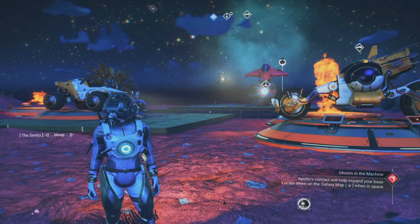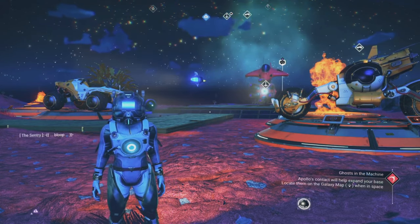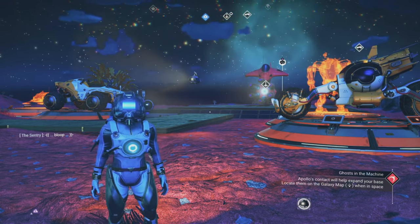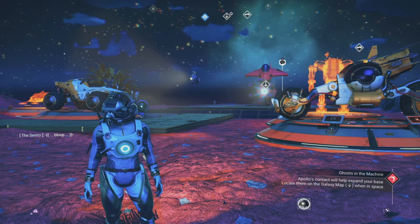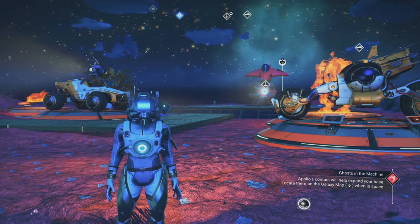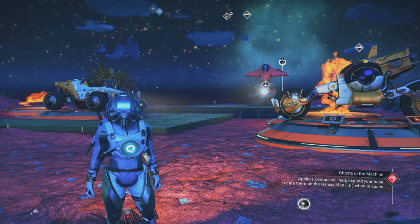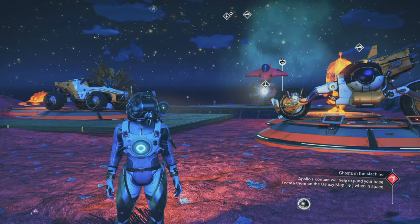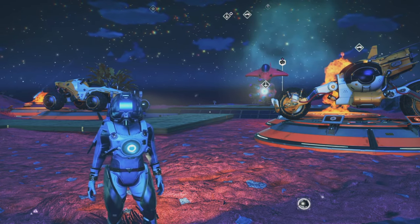Welcome back folks. As you probably know there are a number of different exo crafts we can use in No Man's Sky, ranging from submarines to exomechs and everything in between. These exo crafts greatly improve our ability to explore planets and their oceans, but that's not all they can do. They're equipped to do much more than that, so in this video I'm going to go over everything you need to know about the different exo crafts in the game and the abilities they have to help improve your experience.